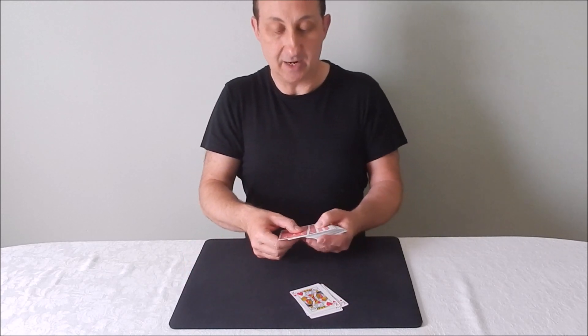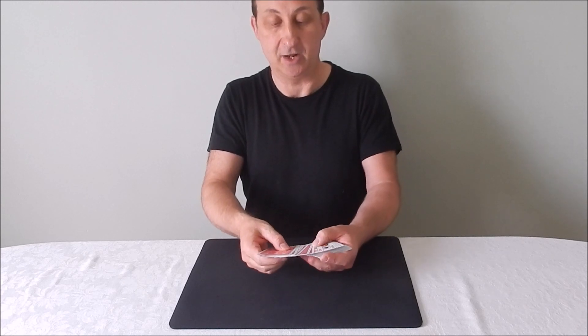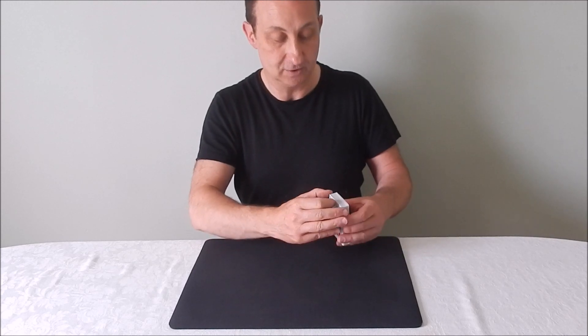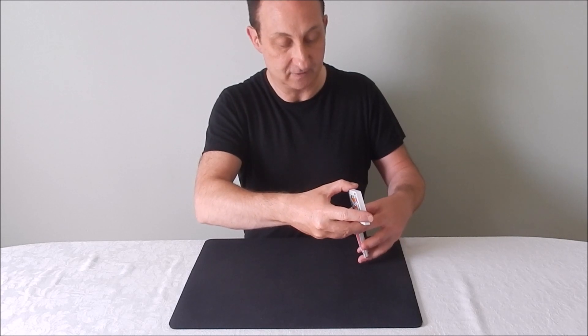So I'm going to take the Kings and leave them face up. I'll shuffle and then I'll deal and we'll see who gets the Kings. I'll leave them face up so you can keep track of them. In fact, I'll even leave them on top so that as I shuffle, you might even be able to see exactly what's going on with the shuffle as well.